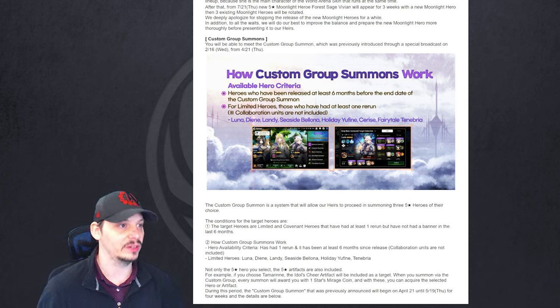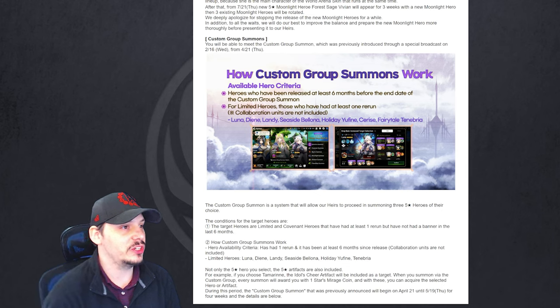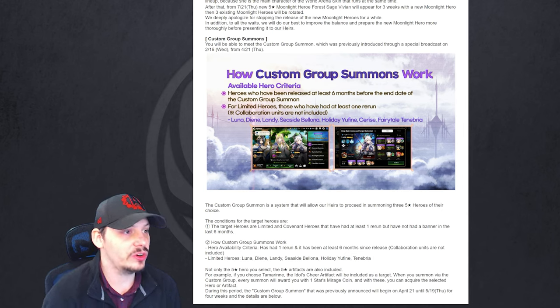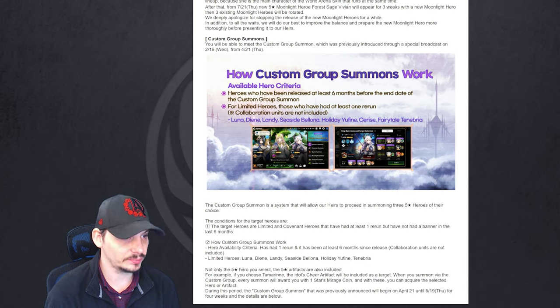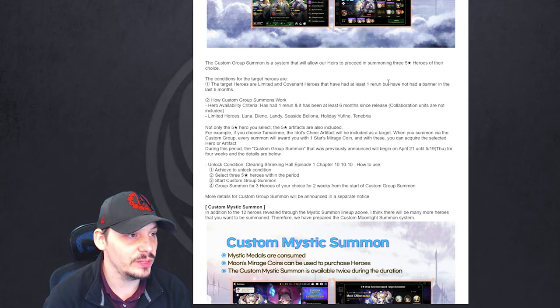The custom group summon will allow you to meet the custom group summon, which was previously introduced on a special broadcast on February 16th, running from April 21st 2022. Hero criteria: heroes who have been released at least six months before the end of the custom summon. For limited heroes, they must have had at least one rerun. Collaborations are not included — that includes Luna, Deanne, Landy, Seaside Belona, Holiday Yufine, Cerise, and Fairy Tale Tenebria.